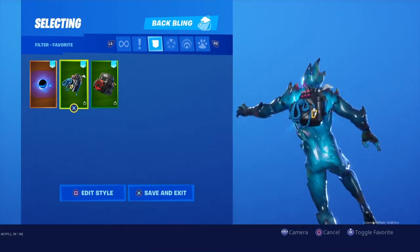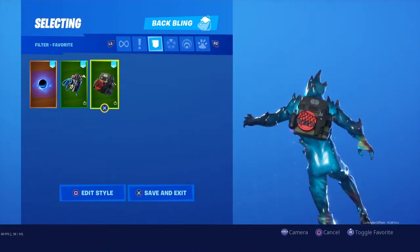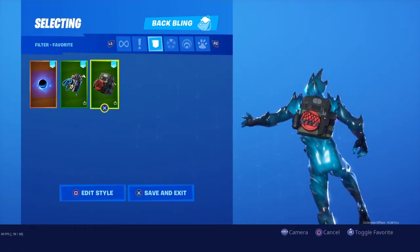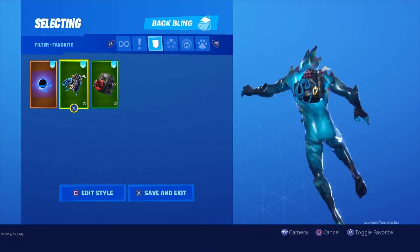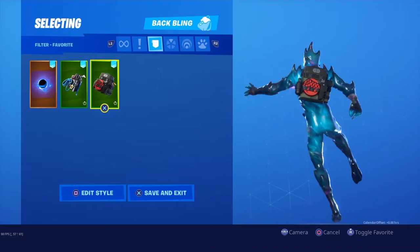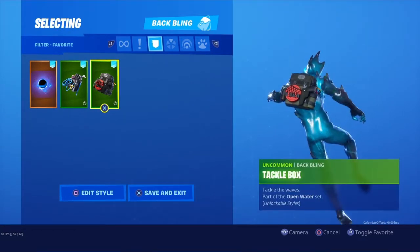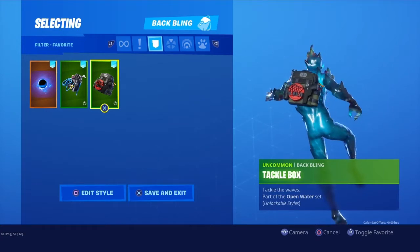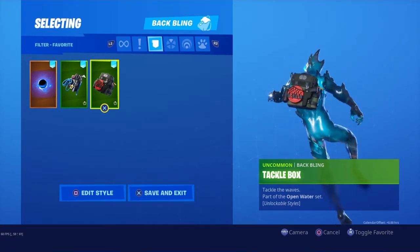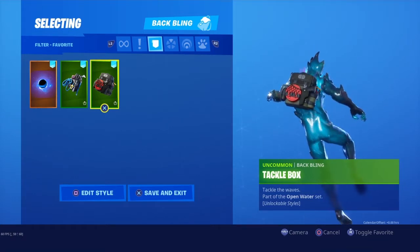We have the Base Camp Bag and then we also have the Tackle Box. In my opinion, both of these back blings are very plain and there's just not much to them. This one has a bit of blue and this one here has a bit of red, so the blue one will fit better with blue skins and the red one with red skins. But other than that they are pretty dull and a bit boring, and you unlock them pretty early into the battle pass.